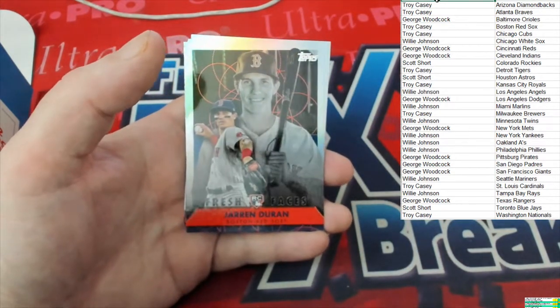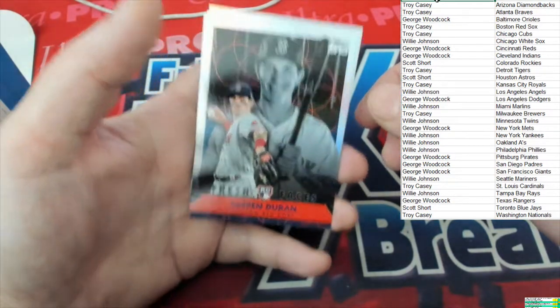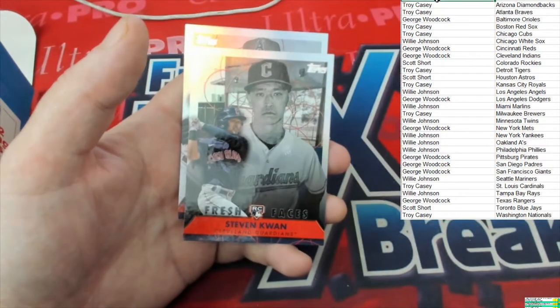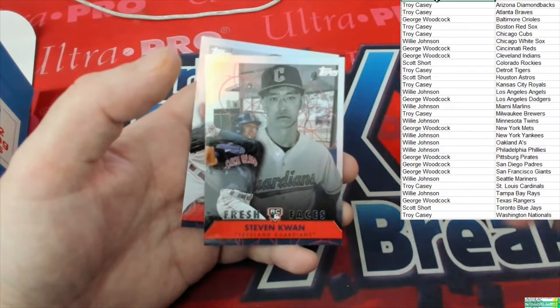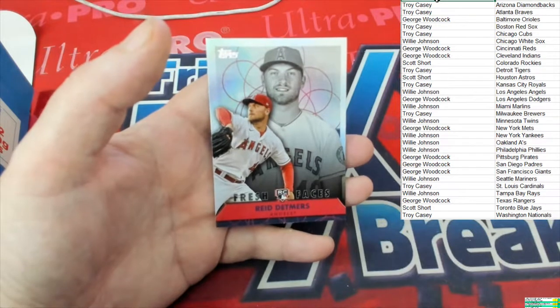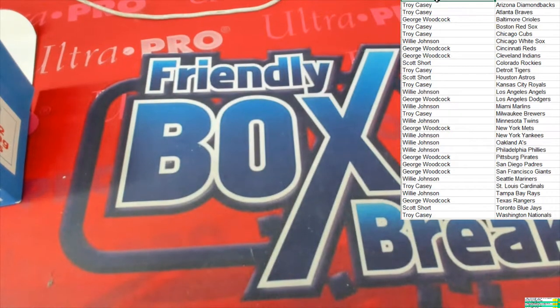Jaron Duran rookie right there going to the Red Sox, going to Troy C — very nice, that's a nice looking card, good stuff. Like the way they did the design on this. Stephen Kwan going to the Guardians, that's going to George W. And behind that — Reed Detmers, going to the Angels, that one is going to Willie J. And that's going to do it for Topps vending box 107. Thank you very much and we will see you in the next break.